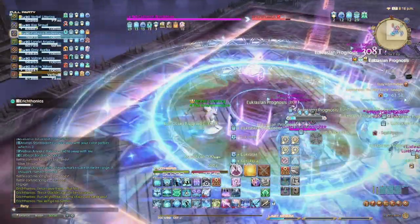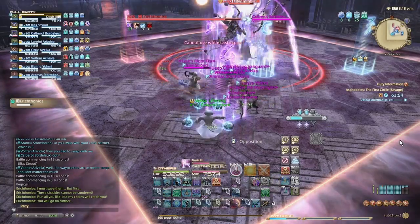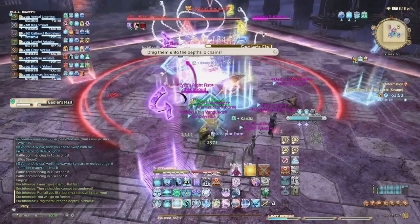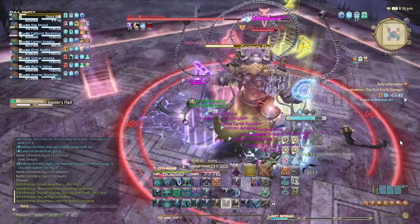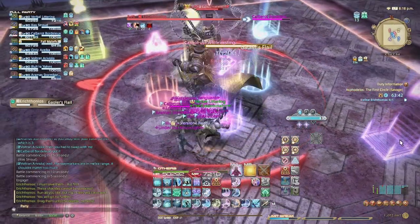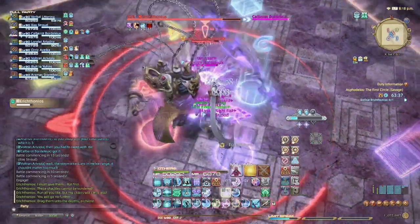Your base healing spells, Diagnosis and Prognosis, are actually pretty terrible on their own without Eucrasia. A combination of the cast time, the mana cost, and the low heal potency means there are very few situations where using these spells regularly is a good idea. It's actually better to have good resource and cooldown management than to use either Diagnosis or Prognosis over their respective Eucrasian forms.